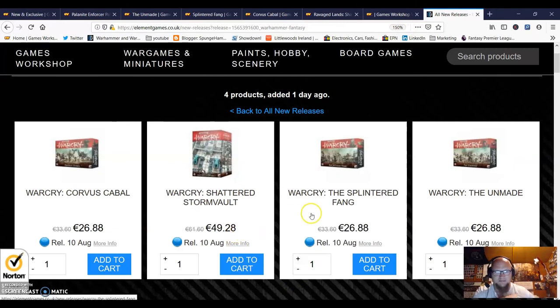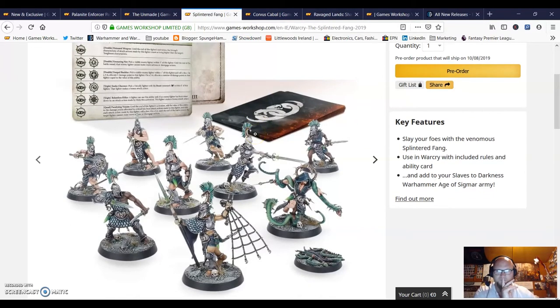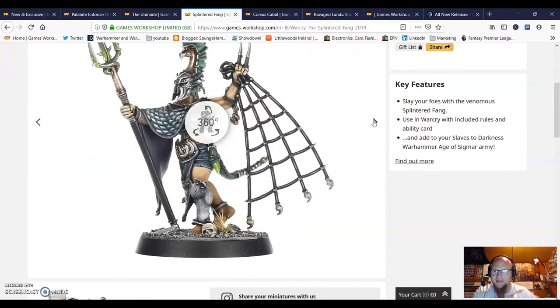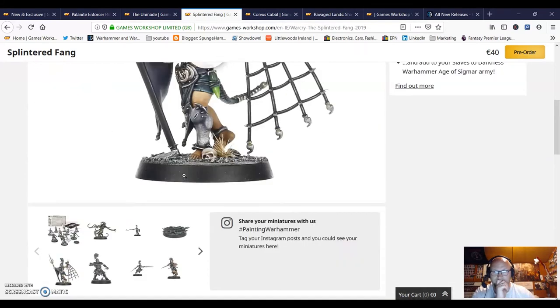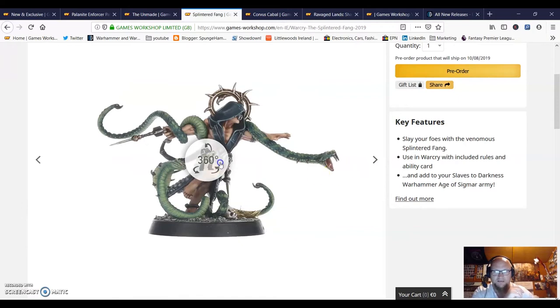All these Warcry boxes are 40 euro, or 26.88 on Element Games - as usual I'll be picking up anything off Element Games if I do get something. Let's have a look at the Splintered Fang. I thought these guys might be from the Deepkin, but they apparently worship snakes or some snake god. The description says they worship strange creatures known as the Coiling Ones, consuming searing toxins to prove their worthiness.